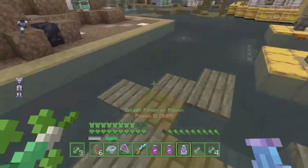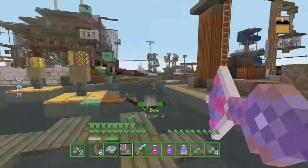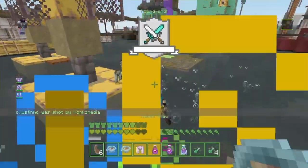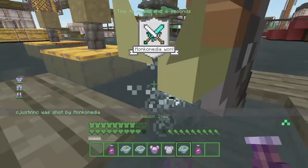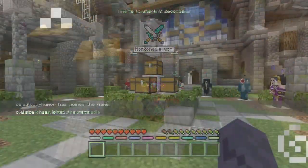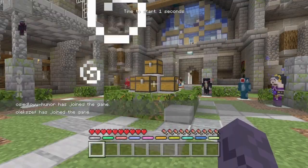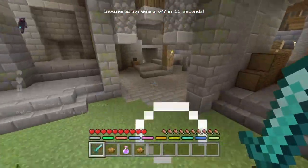Each match will work the same way. There will be five rounds, with four of those rounds having their maps chosen by the two duos — two maps chosen by one duo and two maps chosen by the other duo. The fifth and final round will only happen if the score is 2-2, and that round will have a random map. This is how each and every match will work for the tournament, except for the final match, which will be explained right before the final does happen.